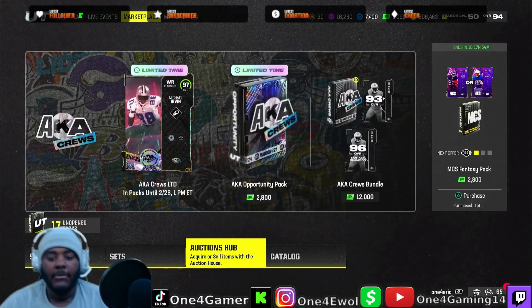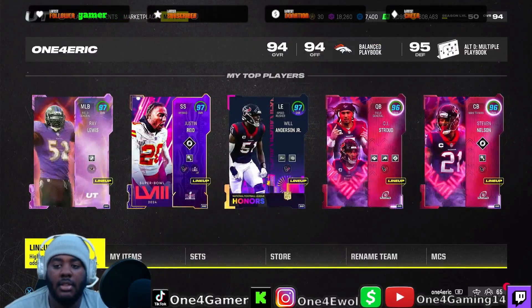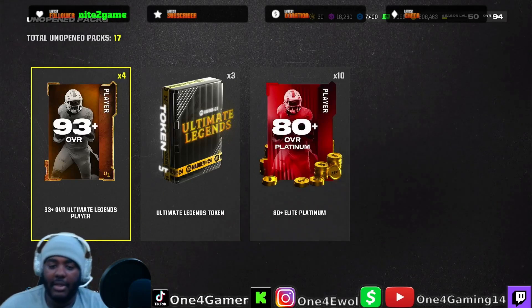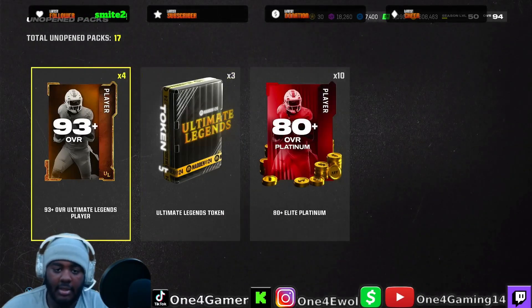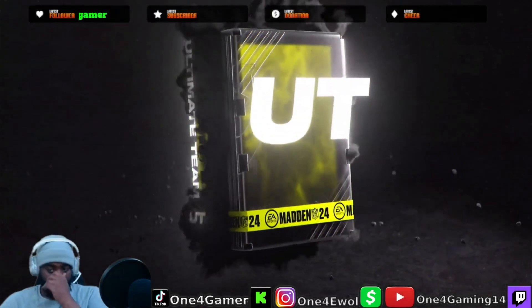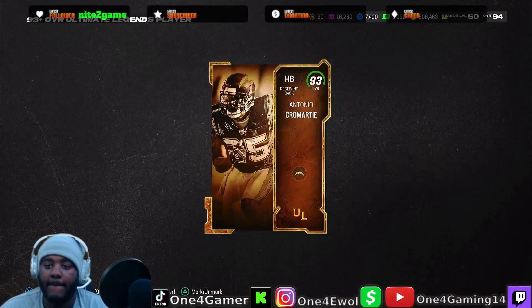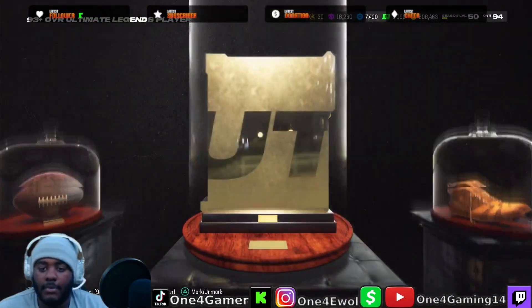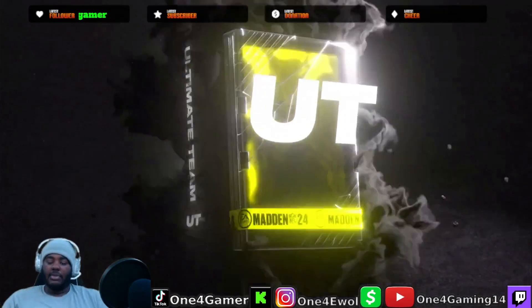Let's go with the players. This first pack I'm finna do is gonna be the Legends LTD. Let's see what it's hitting — I had grabbed it before I left. First we finna do the 93, let's see where we get. All right, another 93. Come on, they got to give me at least 196.